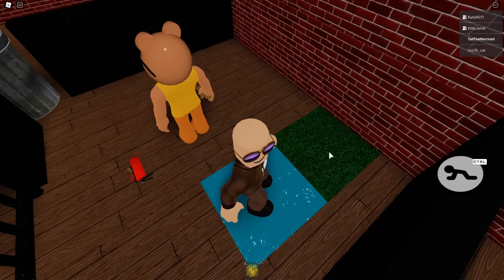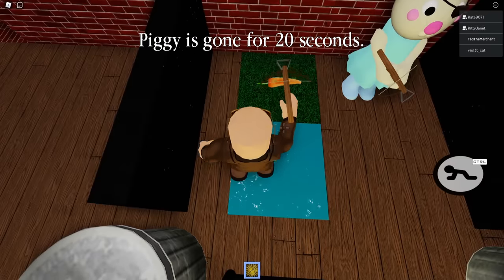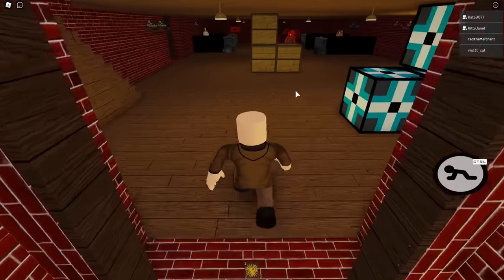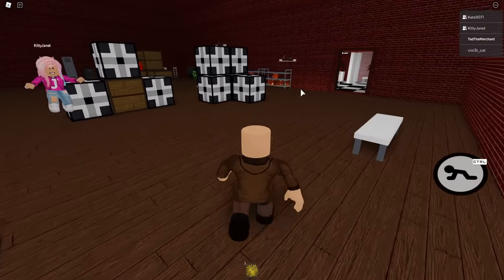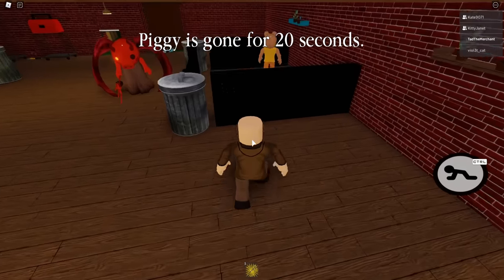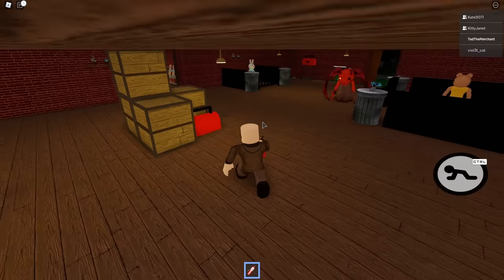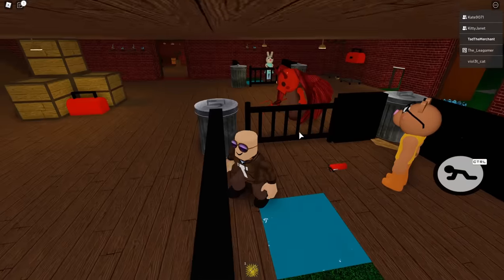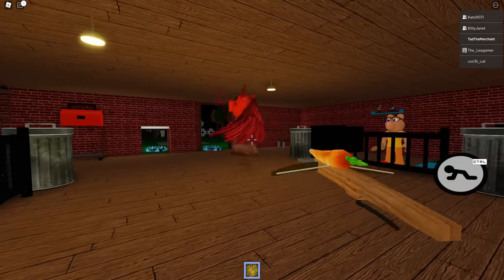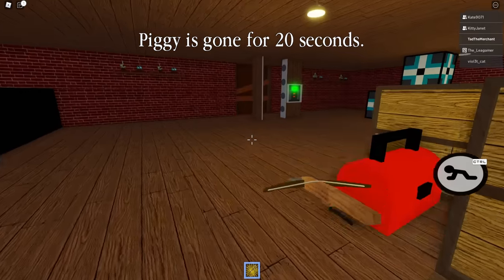Oh, I saw a bow and arrow — nice! I get a bow and arrow. Tell me if you see bullets — I need bullets for my gun. Oh, you shot her! Yeah. You got another carrot. I can shoot her again but we got to get the wrench. The white key's upstairs in a room. I got the fire extinguisher and the white key but we need the wrench. We need a hammer — I saw the hammer over here, someone go get it — it's inside here, behind piggy.